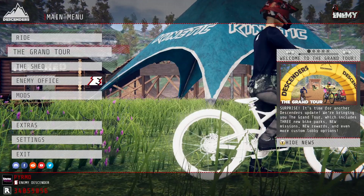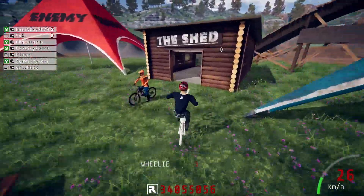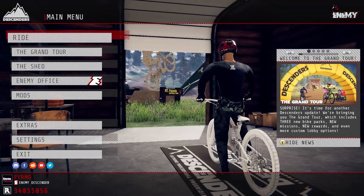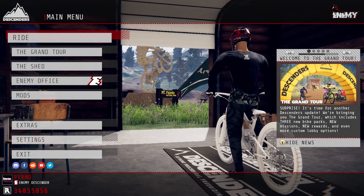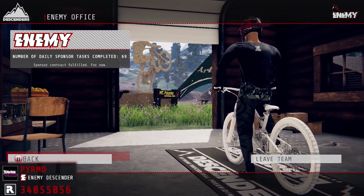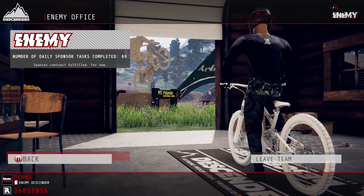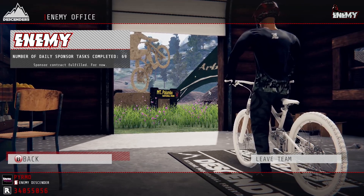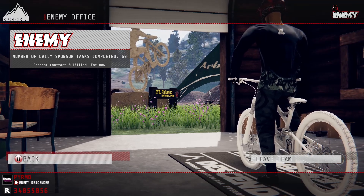There you go. Next one is one we talked about in episode 5. You see here where it says Enemy Descender or the Enemy Office or whatever your office is. It says 69 - that's very funny, you know, the sex number. You probably shouldn't have said that so early in the video. Goodbye, my money.